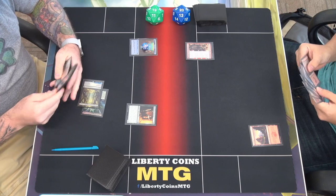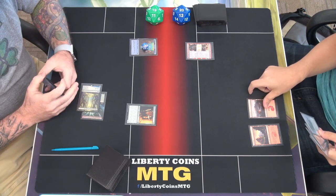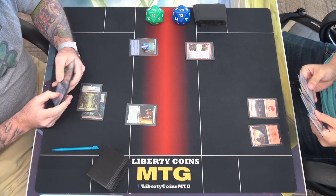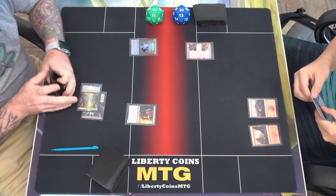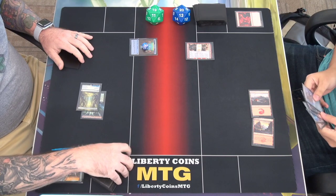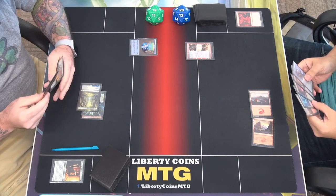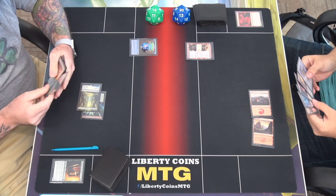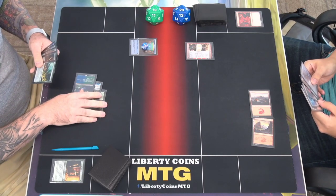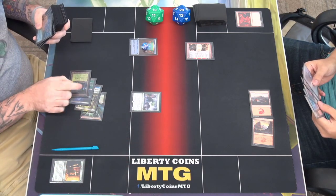Roll my card — that'll go up to two. Play a mountain. I think I will kill your Innkeeper. It's only this turn when it gets that. I'll play Dreamer Cascade. Play a Topiary Stomper — go find a basic land. And I will pass.